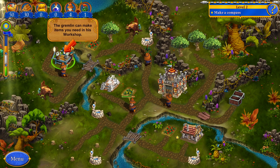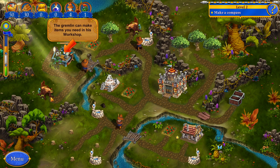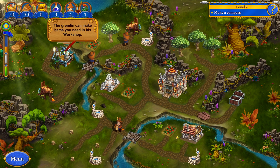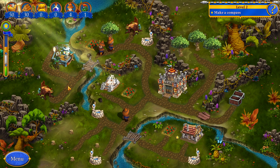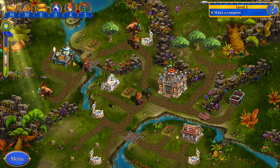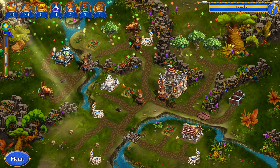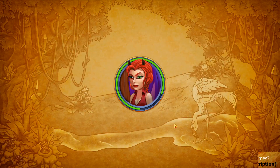The goblin can make items you need in this workshop. Oh, I called him a goblin — he's a gremlin. I apologize for that. It's a common mistake. I listen to both. It's a very beautiful workshop, I quite like the view of this. Very much a fan. I made it for three stars again. Let's do another one.